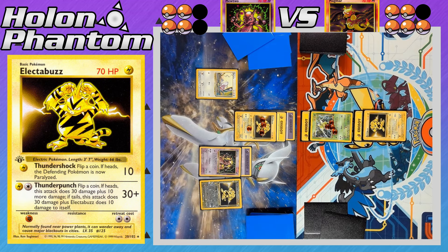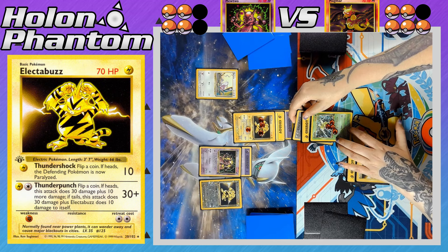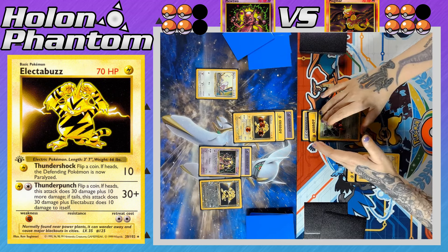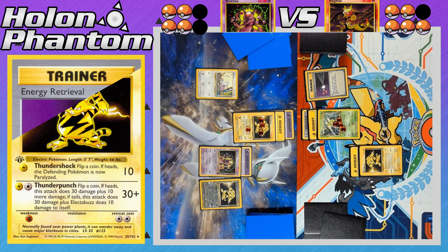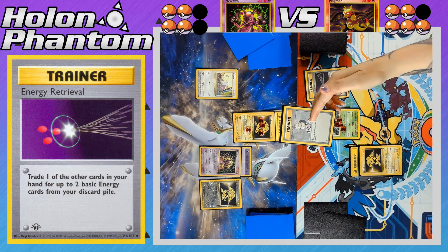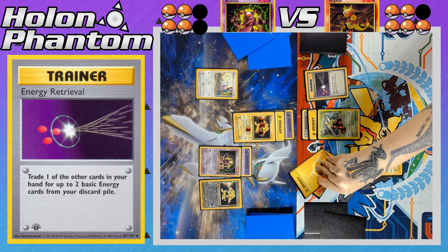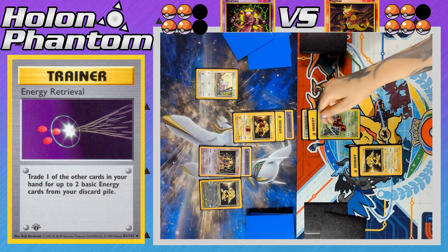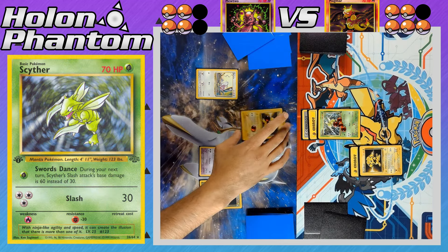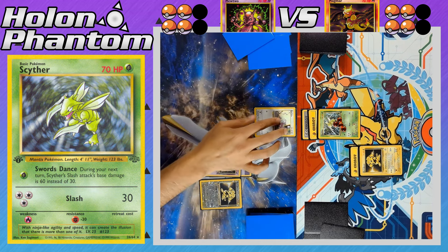On the Magmar side, Scyther comes back into the active spot and gets the double colorless Energy — fully powered up. The player activates Energy Retrieval, discarding a Professor Oak to get back a Lightning Energy and a Fire Energy from the discard pile, setting up to fully power their Electabuzz next turn. Scyther attacks with Slash, taking the KO and the second prize. Both players are tied with four prizes remaining apiece.